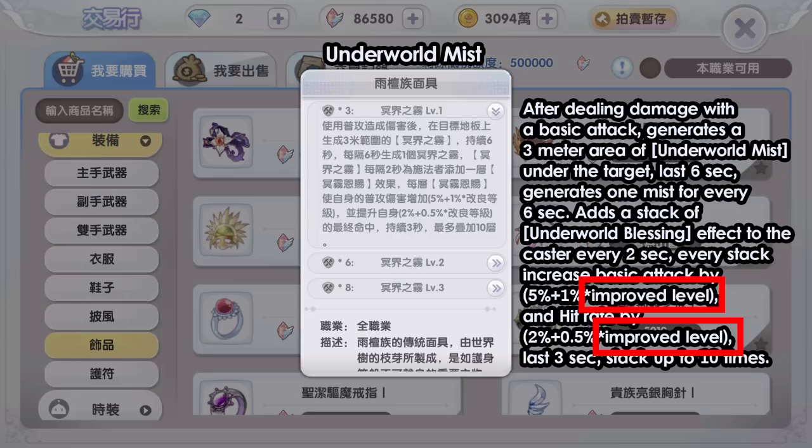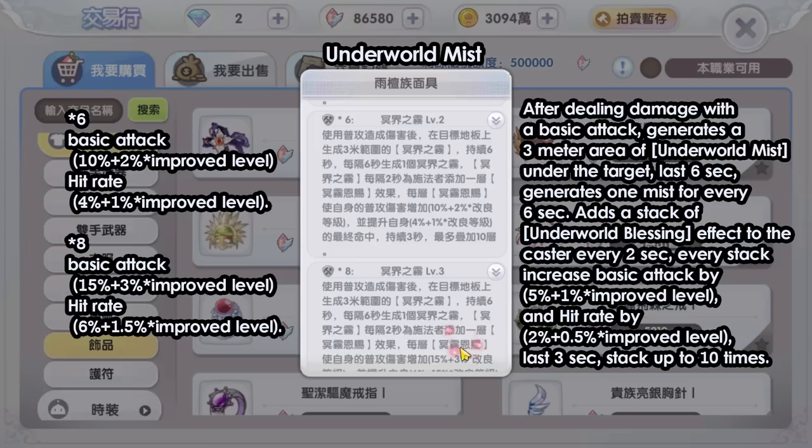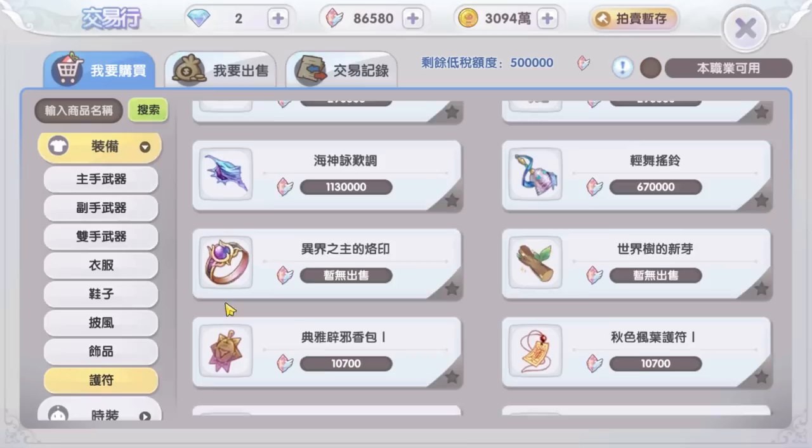That's not all. Equipping 6 or 8 pieces of equipment will increase the effect even more. Equipping 6 pieces gives 10% basic attack per stack — stacked 10 times, that's 100% basic attack. Equipping 8 pieces gives 15% basic attack per stack — stacked 10 times, that's a whopping 150% basic attack. This is crazy.